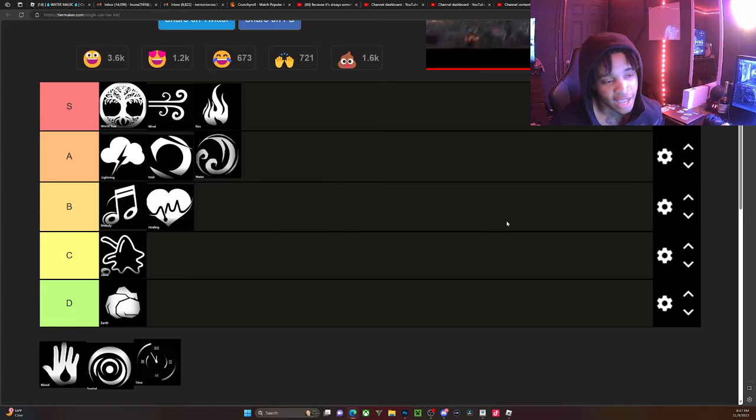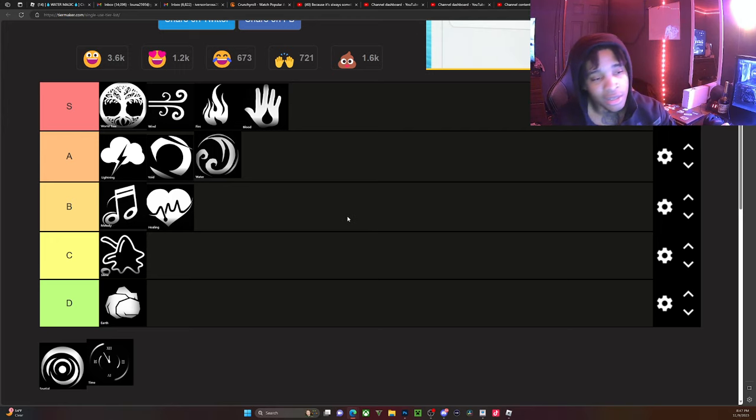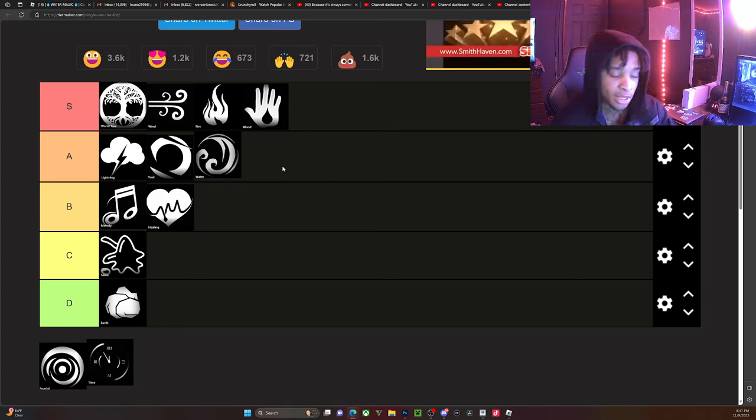Blood is S tier — you just can't beat it, especially with four-leaf maxed out with all your skills maxed. You're gonna be baking. Wind is cracked too. Lightning should honestly be S tier as well, but I've beaten Lightning too many times in PVPs to put it there. It's almost there though — in the future with updates and tweaks and the Lightning spirit, it could honestly move up to S tier, and when that time comes you can ask me to remake this tier list.